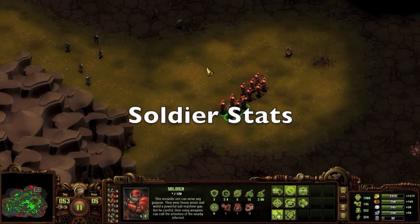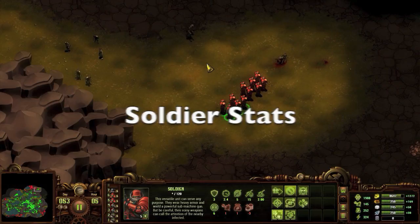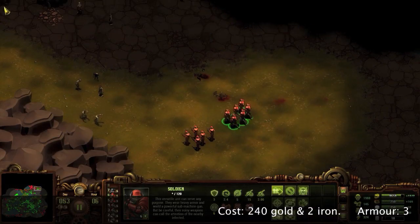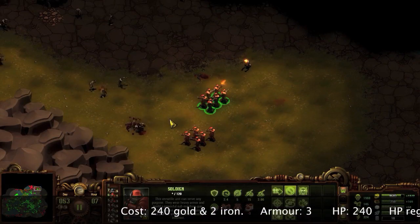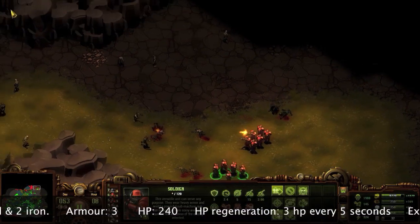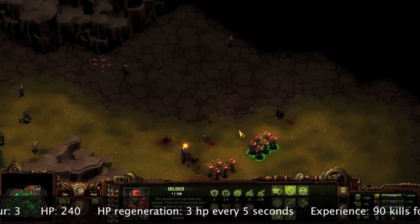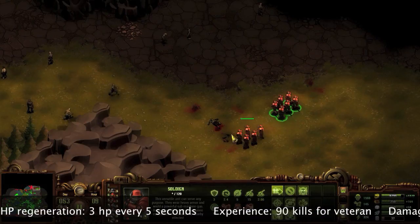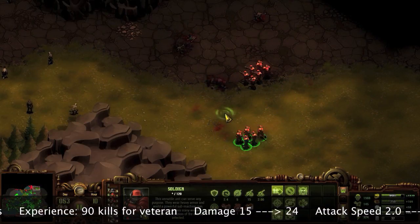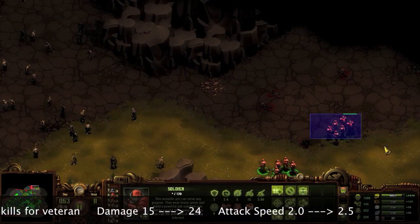Soldiers cost 240 gold and 2 iron. Soldiers have a medium armor rating of 3, a maximum health pool of 240 with a regeneration rate of 3 health for every 5 seconds. The experience required to move a soldier from normal to veteran is 90 kills. Base damage of 15 and an attack speed of 2 per second. Veteran damage of 24 and an attack speed of 2.5 per second.